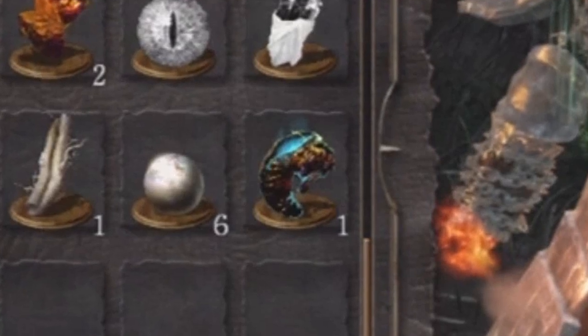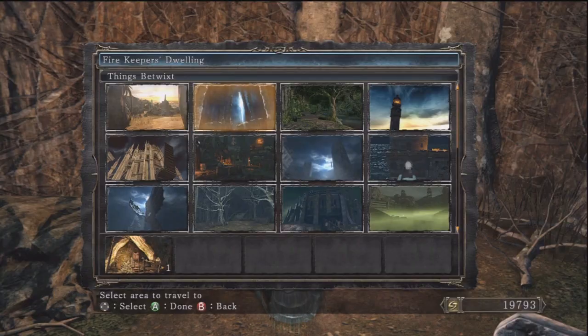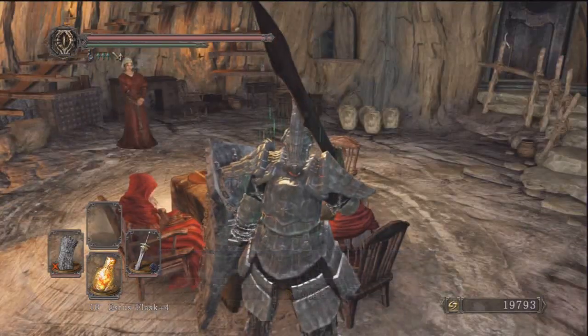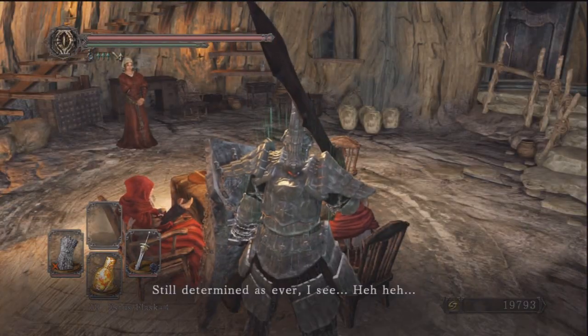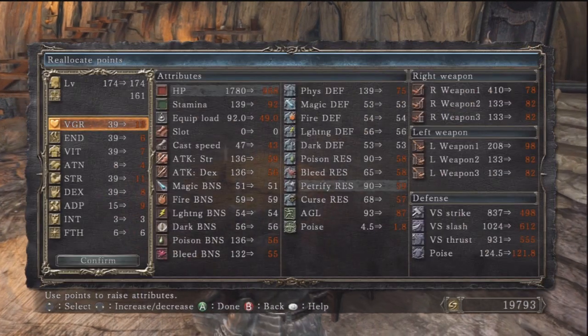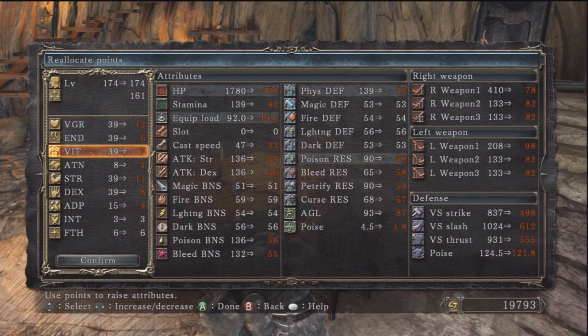What's up guys, it's Ophilly205 here and today I'm going to show you how to use the Soul Vessel in Dark Souls 2. What you actually have to do is go to the very first bonfire and backtrack a little bit into the room with the three — I believe it's three old ladies sitting at a table. And you actually give the Soul Vessel to them.